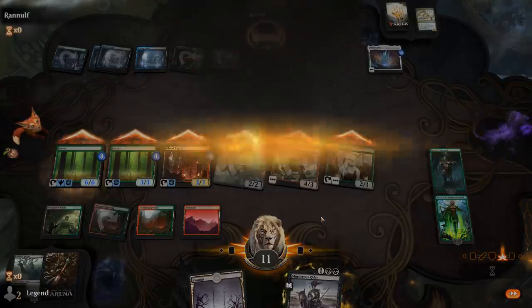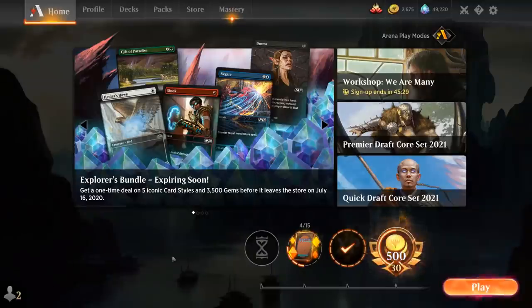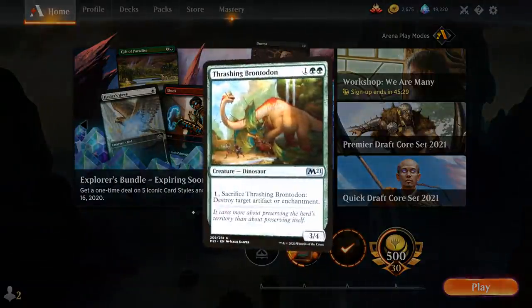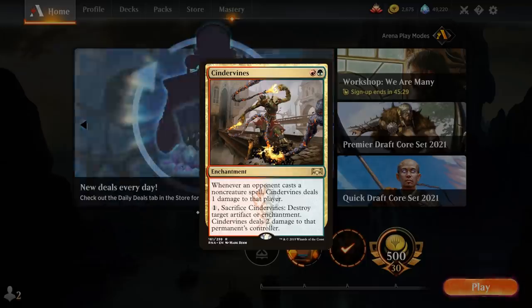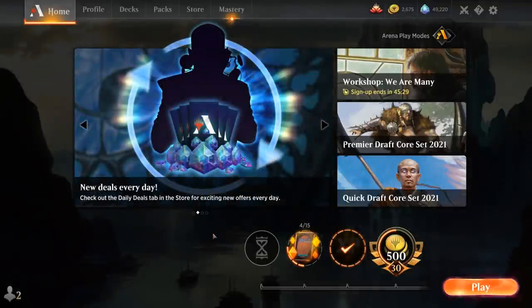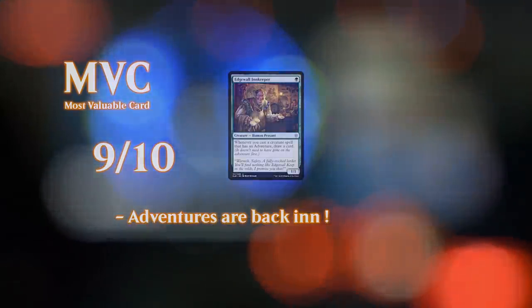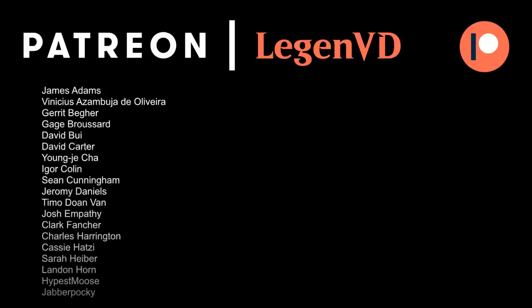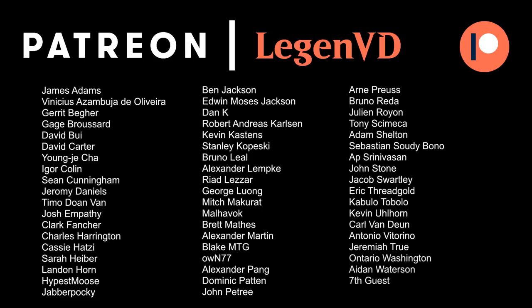Pretty cool deck from our opponent - first time Ozolith has done anything ever! So our Jund Midrange deck did pretty well. We lost to Temur Reclamation which is a pretty horrible matchup - maybe in a best of three you can put discard in the sideboard, some disenchants like Thrashing Brontodon or Cindervines and things get a little better. But generally speaking, against combo decks that don't rely on board presence or creatures we're going to have a hard time. That's going to do it for today's gameplay - thanks for watching, hope you enjoyed, and as always have a nice day. Thanks to all my patrons for being part of the channel, and you can become a patron yourself today and decide the topic of future videos at patreon.com/legendvd.